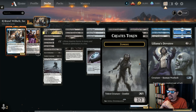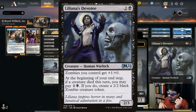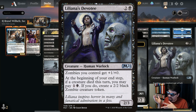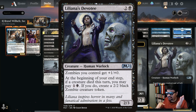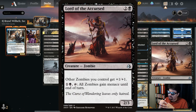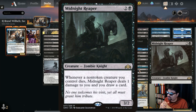Liliana's Devotee gives zombies plus one, plus zero, and whenever one of your creatures dies at end of turn you may pay one generic and one black to make another zombie — no decayed on these. Lord of the Accursed is in the original deck: three mana, 2/3, other zombies get plus one, plus zero, and you can pay one and a black to give all zombies menace for the final attack. Midnight Reaper, also in the original deck: three mana, 3/2 — whenever a non-token creature you control dies, it deals one damage to you and you draw a card.